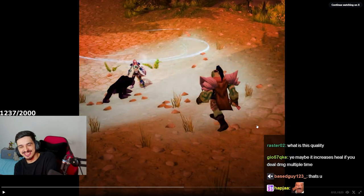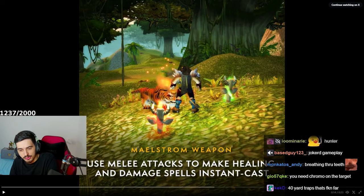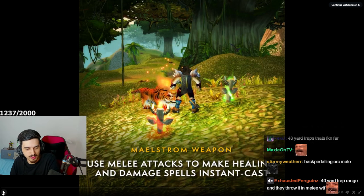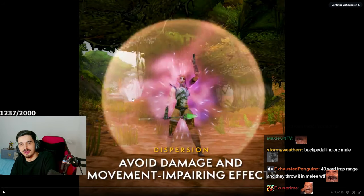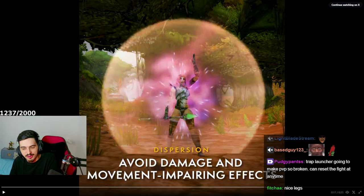There's a Hunter rune that lets them throw traps, and Maelstrom Weapon for Shamans — use melee attacks to make healing and damage spells instant cast. There's also Dispersion for Shadow Priests: avoid damage and movement impairing effects.